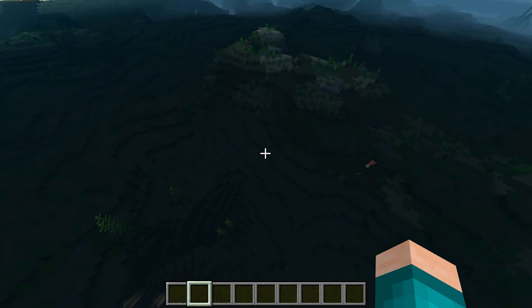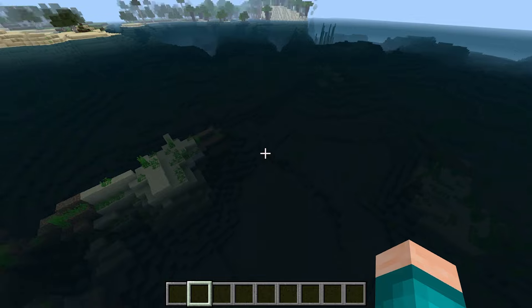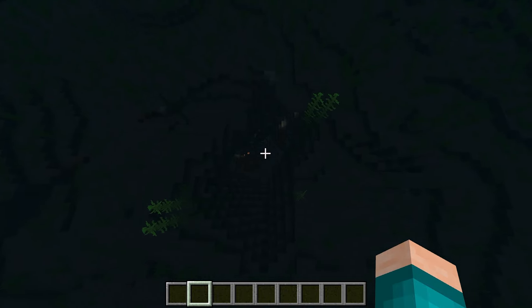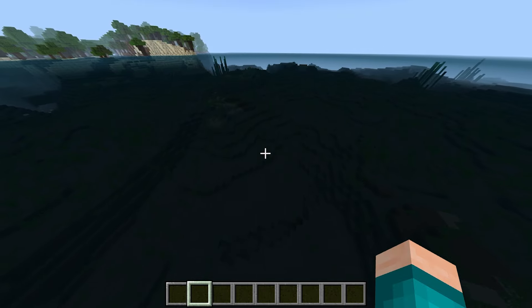Another benefit of having a texture pack like this is that you're able to find underwater structures much more easily — shipwrecks, ocean monuments, temples, ruins, all that good stuff, and even underwater ravines. Here is one right over here. Thanks to the texture pack we were able to find it, and in general this will just make survival much easier and better.